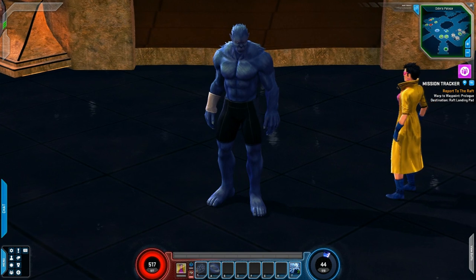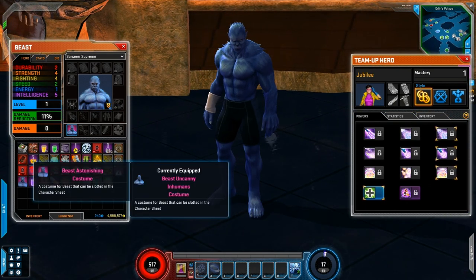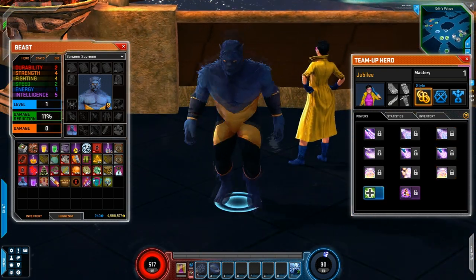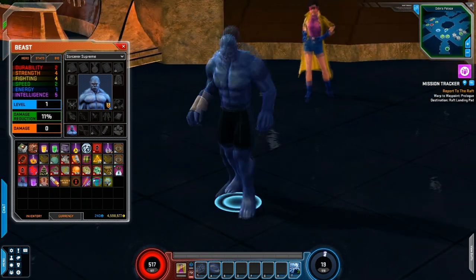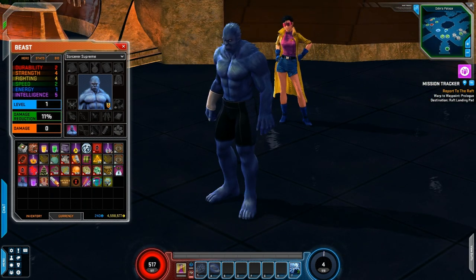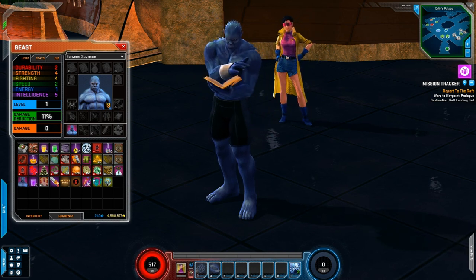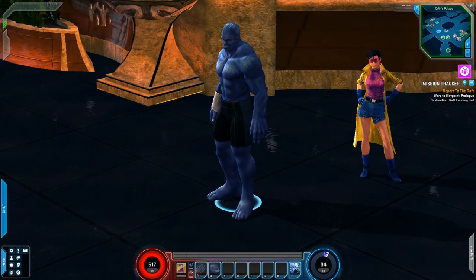This is Beast right here, this is what he looks like currently in game. He does have the Uncanny Inhumans costume which I like better, but we do have an alternate as well - the Astonishing costume. They also gave us Jubilee as a team-up, and Beast pulls out a book apparently and starts reading. Pretty cool characters, can't wait to try them out in game.